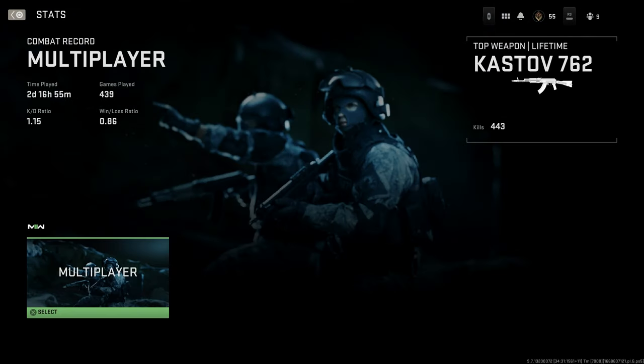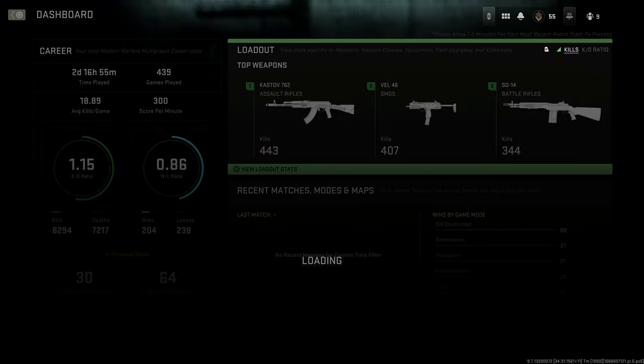Back to that menu — if you open it up you'll see a new tab called Stats. Click Stats and this is where you're going to see your combat record. I was actually very surprised that I've already played two days and 17 hours — that's already way more than I played Vanguard. At the bottom left corner it says multiplayer, and I'm assuming Warzone 2.0 and DMZ will each have their own tab as well.